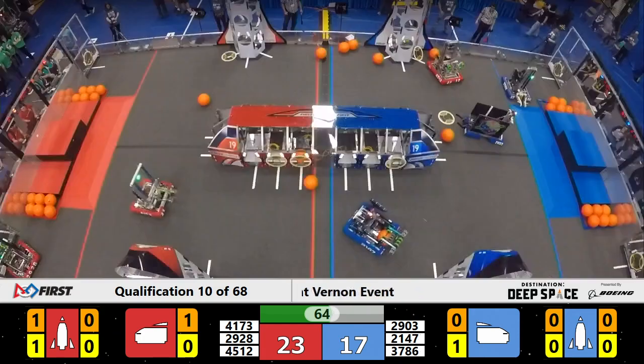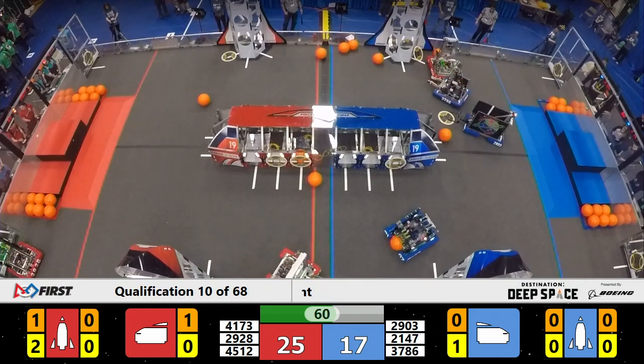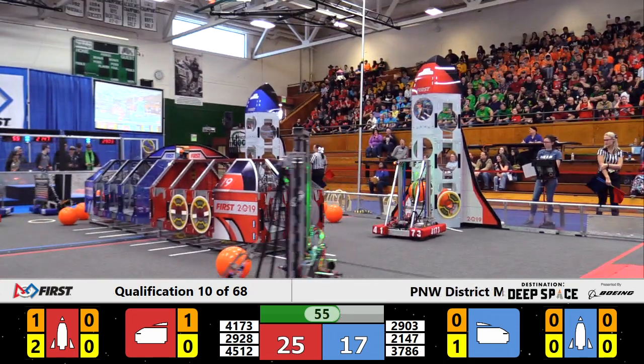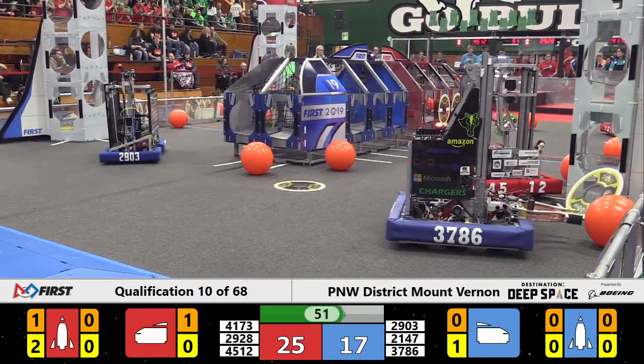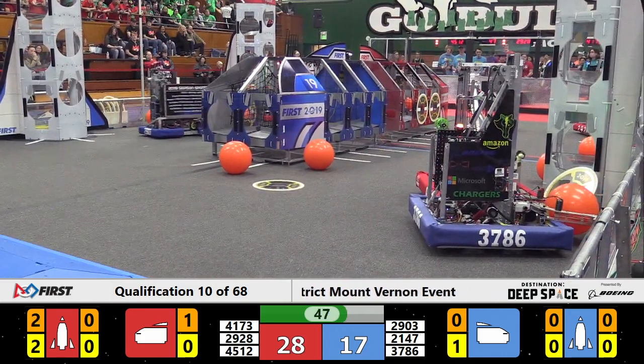29.28, picking up hatch panels over in the corner and loading them onto the cargo ship. They're going to start seeing some points scored in there, also on the Red Alliance.